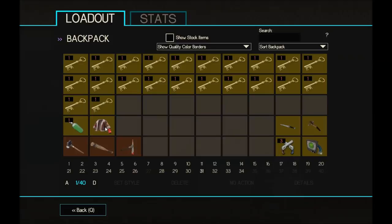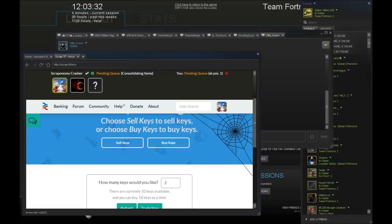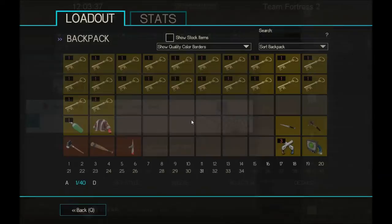I sold the Hillbilly Speed Bump and the Sub Zero Suit, and now I'm buying two keys. We're getting a lot of keys now — it's really cool.